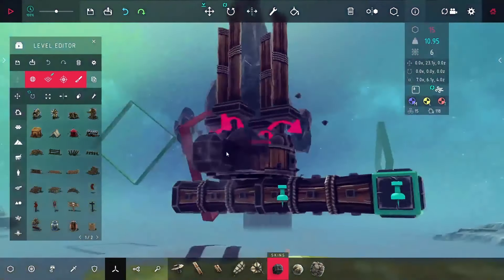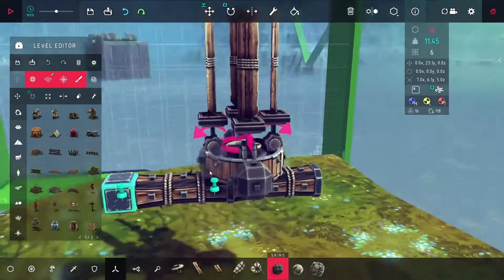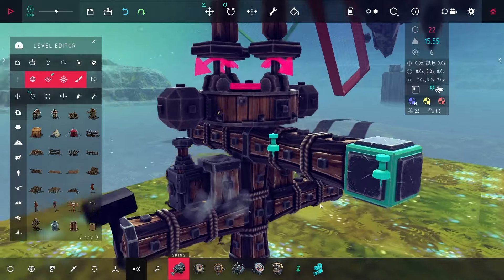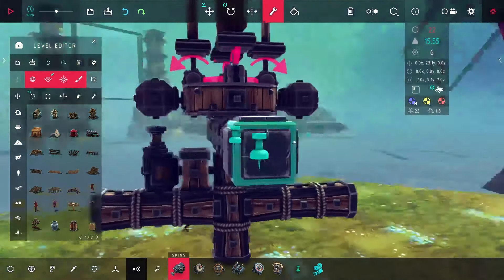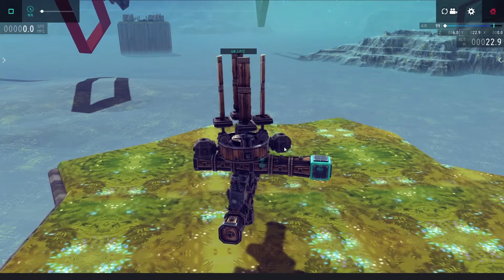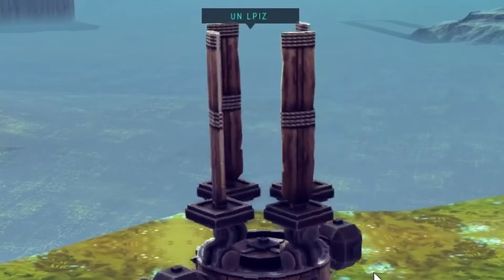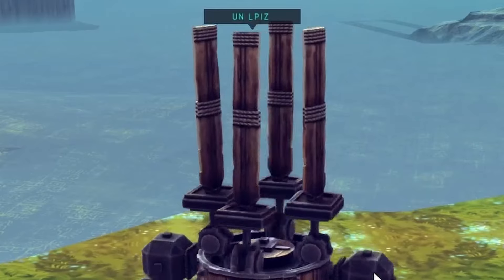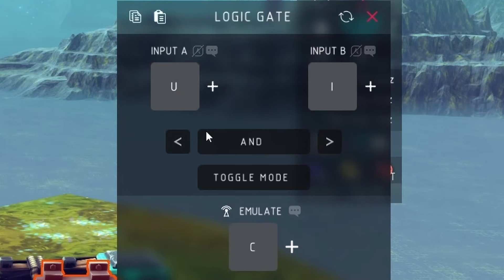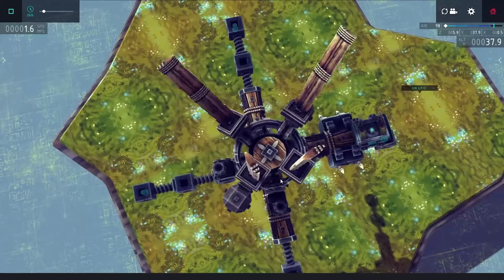I've never actually seen this done before, so I had to figure it out on my own. I started by adding in a couple of ballasts to find the exact position of the wheel and pull the propeller blades in and out where needed. I could see this starting to work, and as it spun around the propeller blades automatically started to tilt. It wasn't quite perfect, and it did take a few extra logic gates to get it working fully.